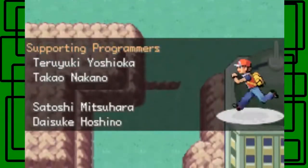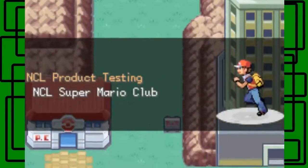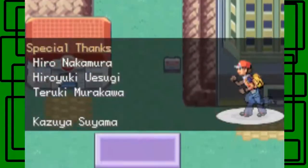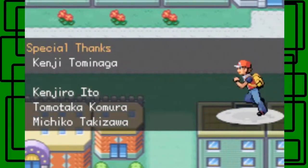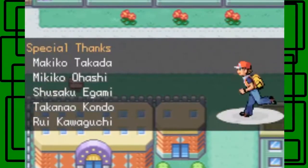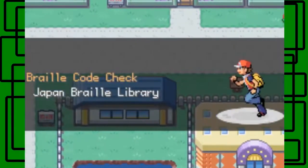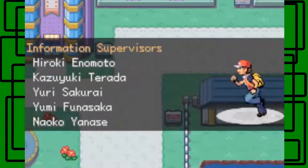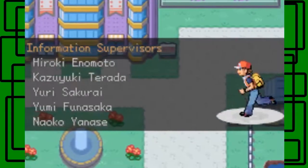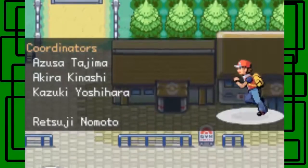Here is the route north of Lavender Town — this music is really cool, I really like it. Here is Celadon City — we got a bunch of TMs, Pokémon, and held items at the Game Corner. Celadon City is big because it has a department store and everything.